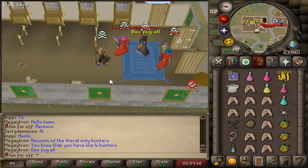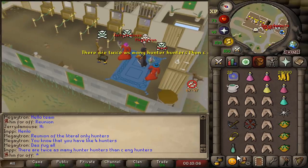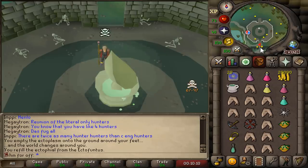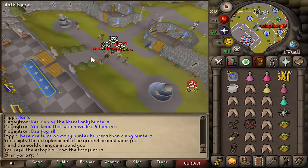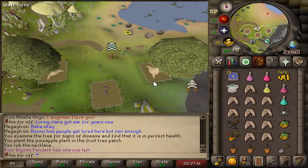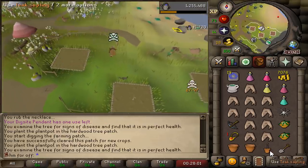We got three hunters in front of me: one Impy, Megatron, and Jerry. Let's just teleport with the icthlarin's in front of them — this is gonna be fun. Oh my god, they were quick! I knew they were quick but I didn't know they were that quick. These trees are the best trees — look how much XP they gave, 15k like that. This one died and this one gives me another 15k. Beautiful.